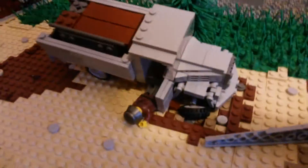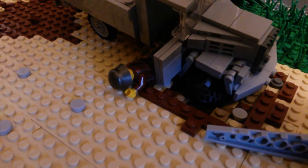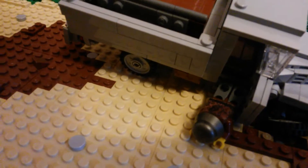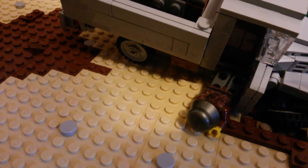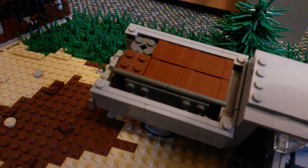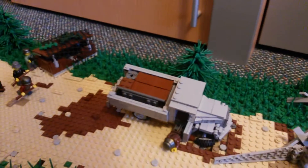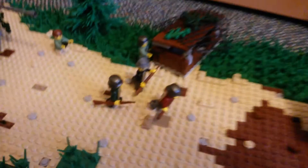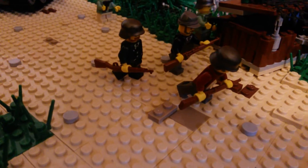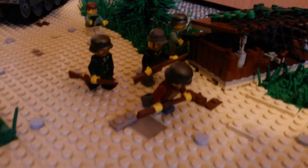Here is an Opel Blitz truck — it's destroyed. You can see the wheel got hit. Here's a dead Waffen SS soldier. In the back of the truck you can see some crates with ammunition and also some fuel.